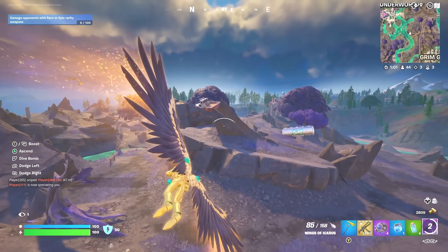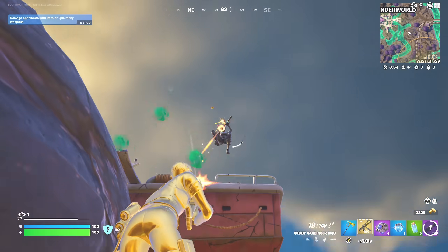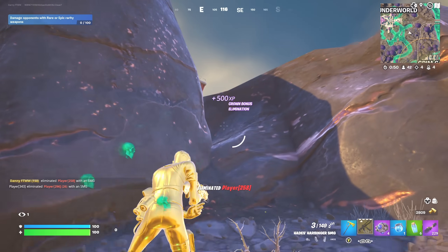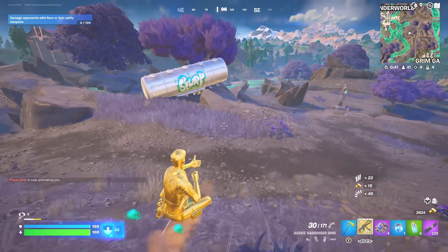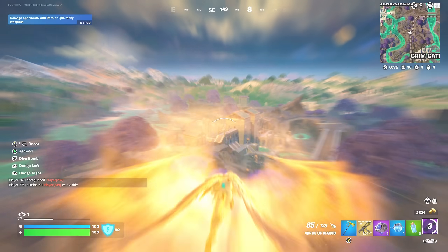Someone else just tried to shoot me as I was getting that player - they're flying over here. Let's get them. We've got a mythic SMG - that's Midas, we're not scared. Another elimination! They've got a legendary SMG. Legendaries and mythics are fine, but anything except another SMG - we've already got a mythic SMG, we do not need to change this.